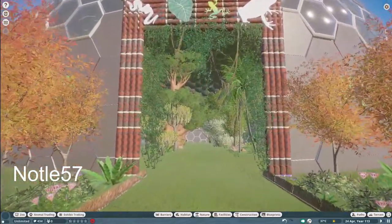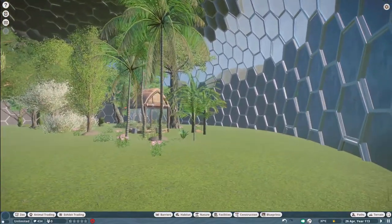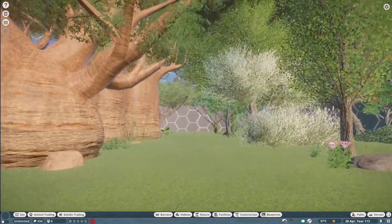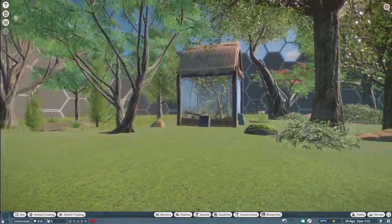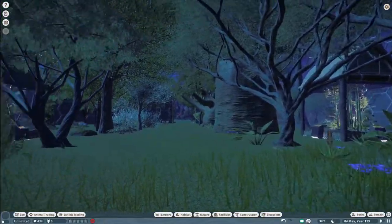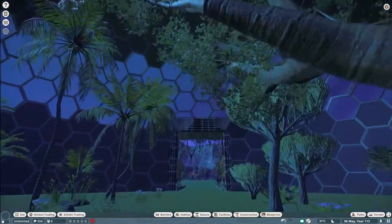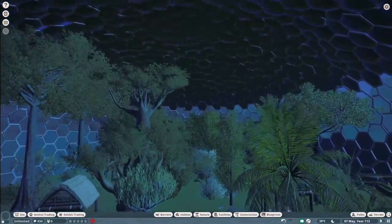Our next piece was made by Knotleaf57. They call this Vivarium. You can bring this into your zoo for right around $33,000. What a very, very nice build, Knotleaf. Thank you so much for sharing with us on the community.